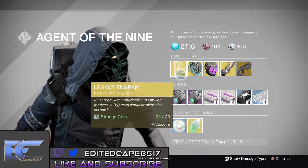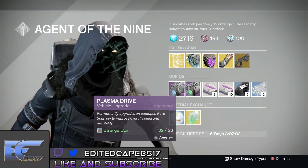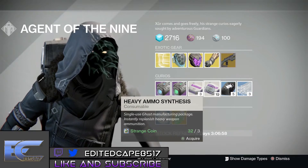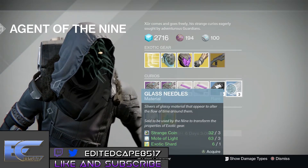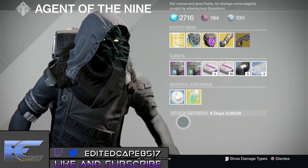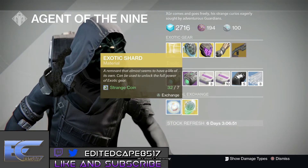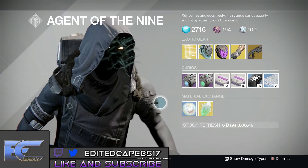For curious items we have Plasma Drive, No More Coil, Heavy Ammo Synths 3 and Heavy Ammo Synths 10. We also have Three of Coins, Glass Needles, and for the exchange we have Strange Coins for Motes of Light and Strange Coins for Exotic Shards.